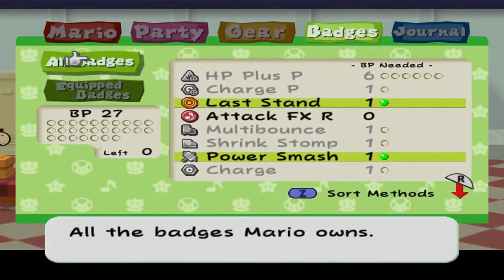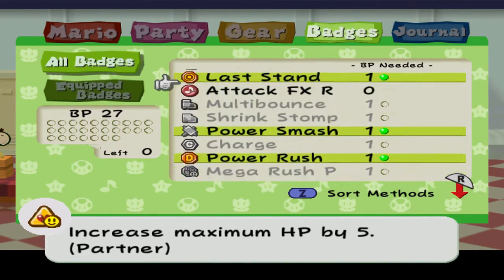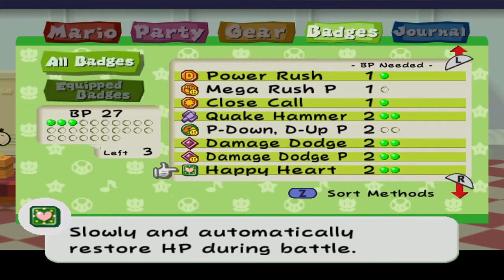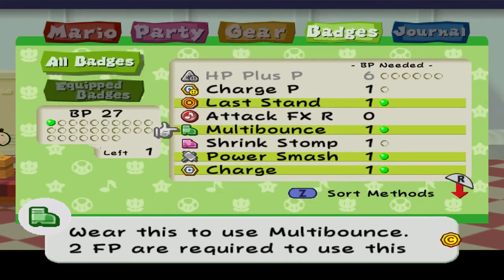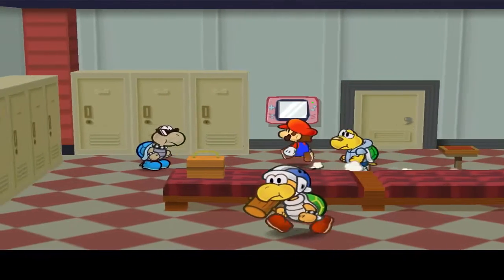Let me actually move around these badges. Quake Hammer I'm gonna keep, but where the hell is... Okay, Power Bounce is here — three BP? Are you serious? I guess I'll put on Charge and Multi-Bounce, definitely. And I could maybe use a Shrink Stomp — you never know.